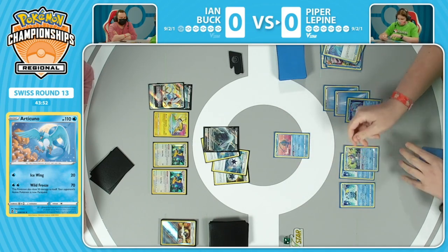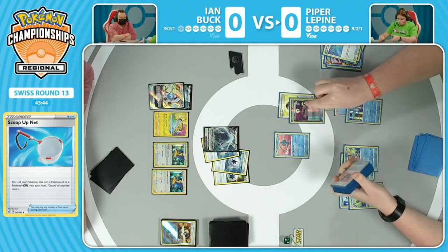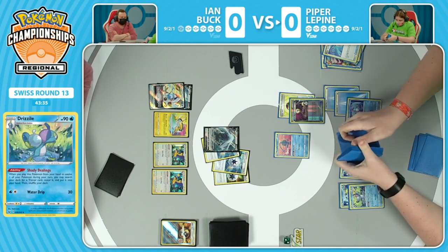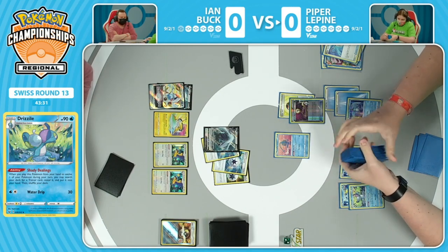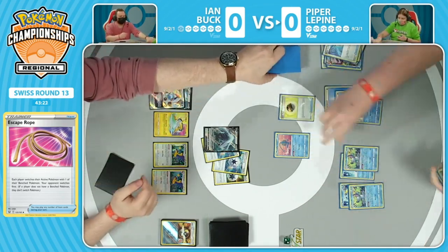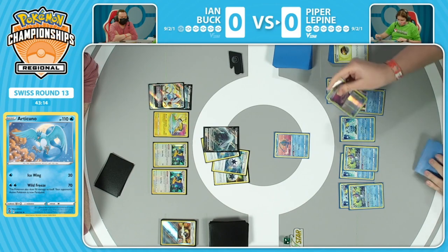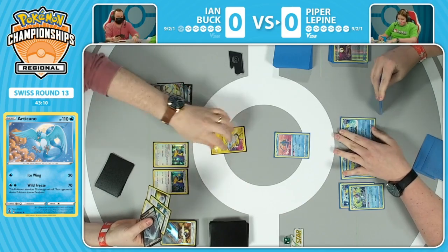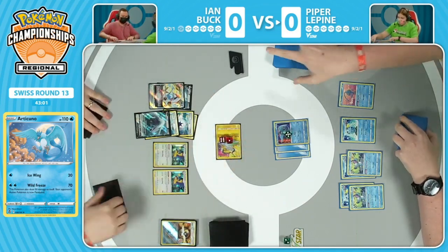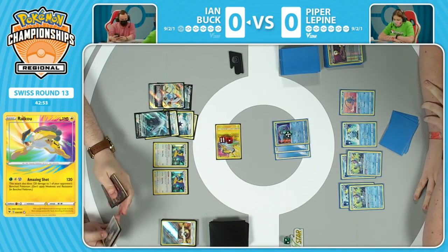I remember when the Articuno first came onto the scene. It was so awesome using that Emergency Jelly to heal, because it does do 50 damage to itself off of its Wild Freeze, but you're also paralyzing your opponent, which is huge. There's an additional Drizzile for the Escape Rope. I'm going to let this out - there's no Pokemon that's evolving on the bench, that's when you do get the paralysis to stick. Just to clarify, when you evolve it gets rid of status conditions, but if you don't have a Pokemon to evolve into, like that Raikou, there's no evolution there. So it is currently stuck in the active position with Paralysis. So that Articuno is doing not only 70 damage, but some Paralysis action here. Ian is going to have to respond to this now.